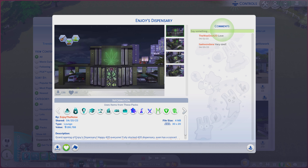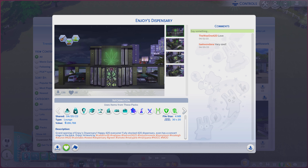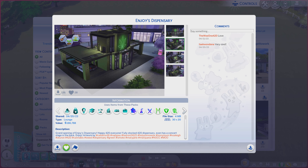This particular lot is called AnyJoy's Dispensary. It is on a 30x20 lot type lounge. There's a little bit of a description and some hashtags you're always more than welcome to read. While you do that, I'm going to go through these photos and see if it does the lot justice or not.